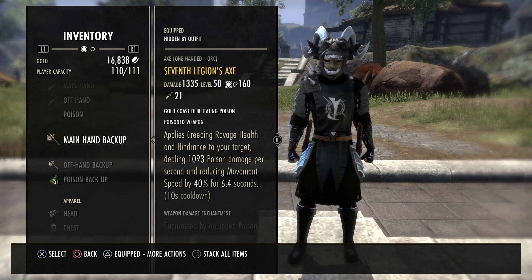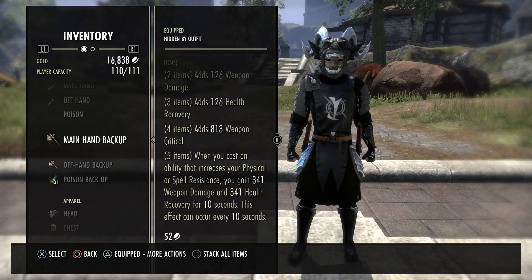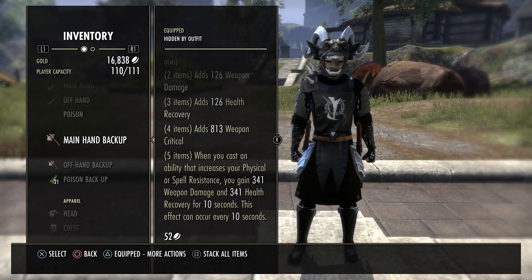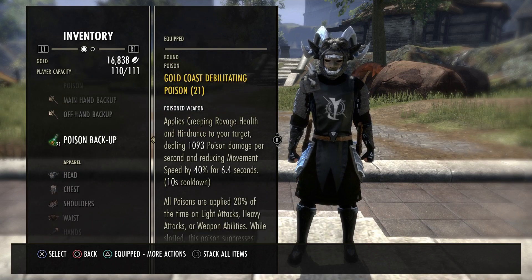On the back bar we're running Seventh Legion — a very strong back bar set that got changed this patch. Now you only have to one-bar it: when you cast an ability that increases your physical and spell resistance — which our Volatile Armor does — you gain 341 weapon damage and 341 health recovery over 10 seconds. There's practically no cooldown since it procs every 10 seconds from the cast, so it's an easy 340 weapon damage buff.